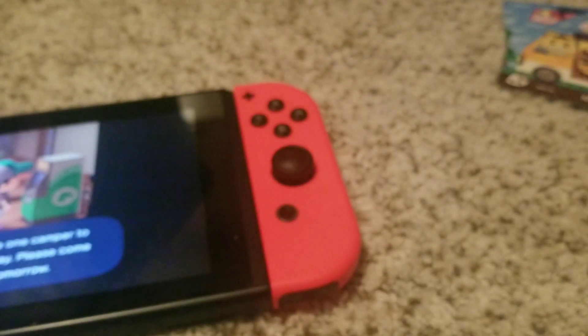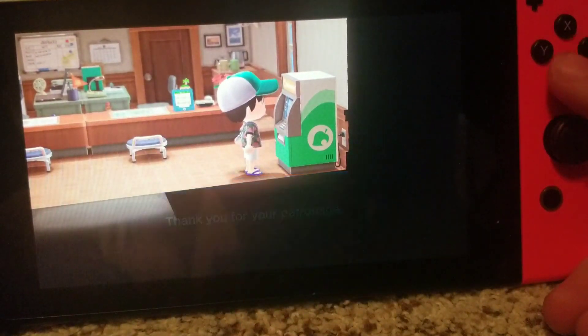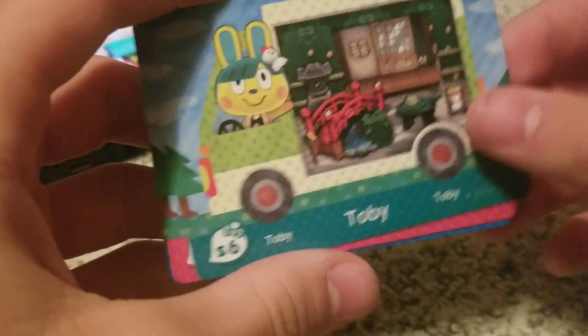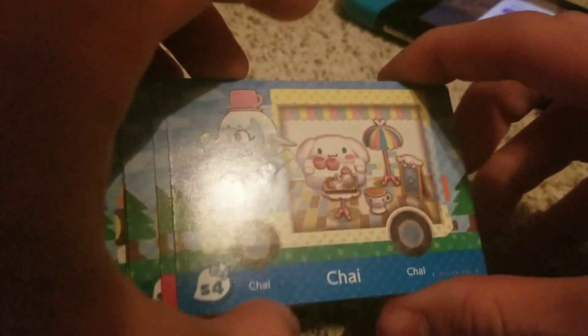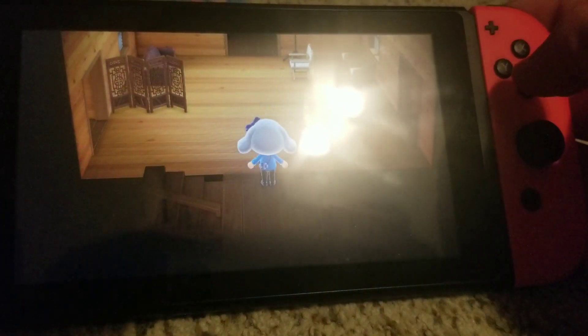Just like other Amiibo cards for campsite villagers, you have to invite them three times if you want them to come to your island. So I'll go back to Resident Services and invite Chai again for the second day. There's Daisy Mae — fireworks are also going on today in Animal Crossing. Here we are at the Nook Stop. You select Invite Amiibo Camper, and yes, I want to use an Amiibo. It says prepare the Amiibo — we'll be using Chai once again. This is the second day I'm inviting her.